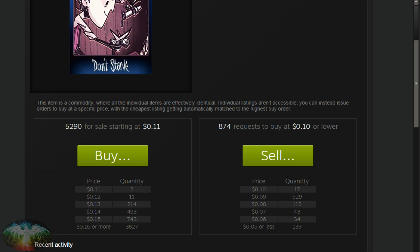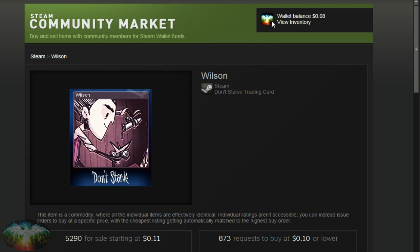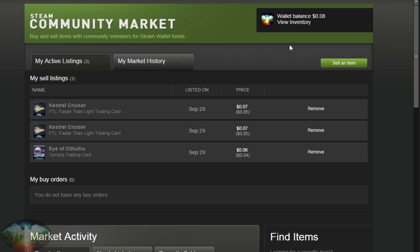If you're the type of person who doesn't want to wait and wants to sell it right away this second — you don't care about missing out on a few pennies — just sell it for what these people are willing to buy it for right here. They're willing to buy it for 10 cents. If I list this card at 10 cents right now, I will get an immediate buy. Even though you sold it for 10 cents, Steam will take a bit of that money away. Now you know how the market works. You can see I'm already selling 3 cards here — this for 7 cents, this for 7 cents, this for 6 cents.